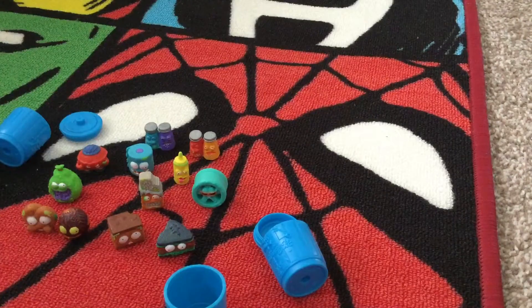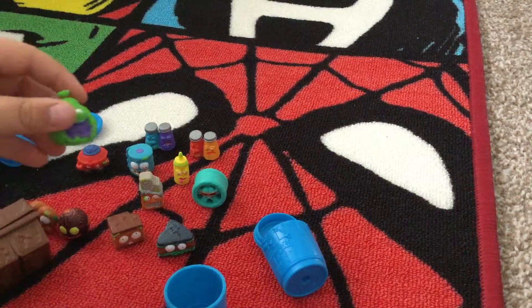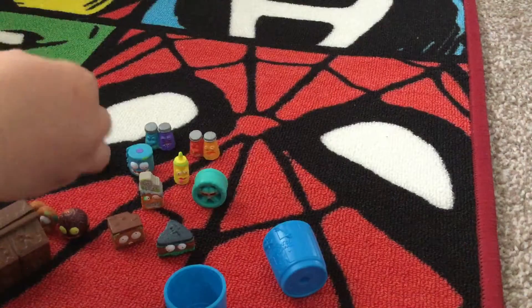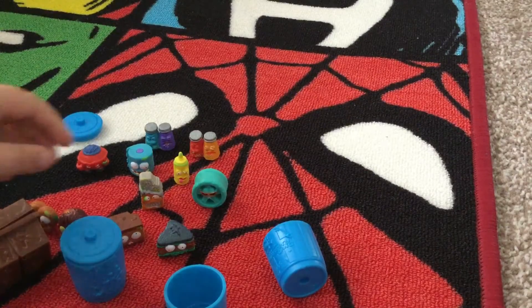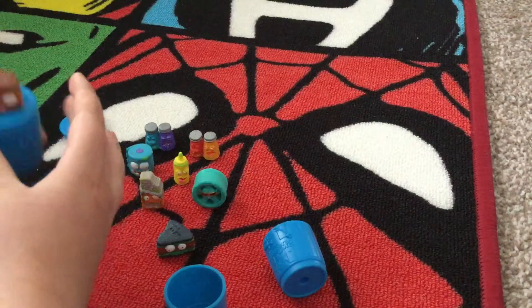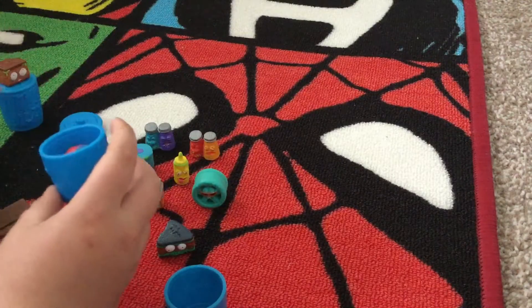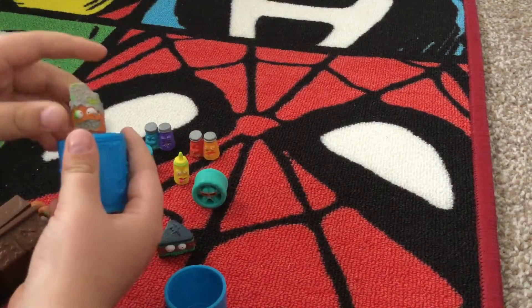Now we are going to play a little trash can game. What's gonna happen is I'm gonna put one of our items — let's say the brownie — on top of that bin. We're gonna put a Grocery Gang inside one, close the lid, and here is a cereal bar. We're putting a Grocery Gang inside them.